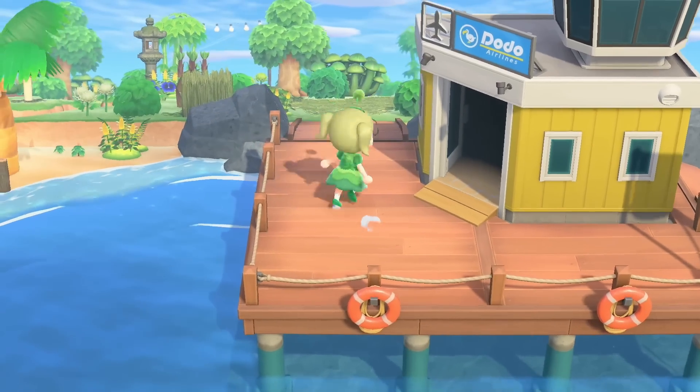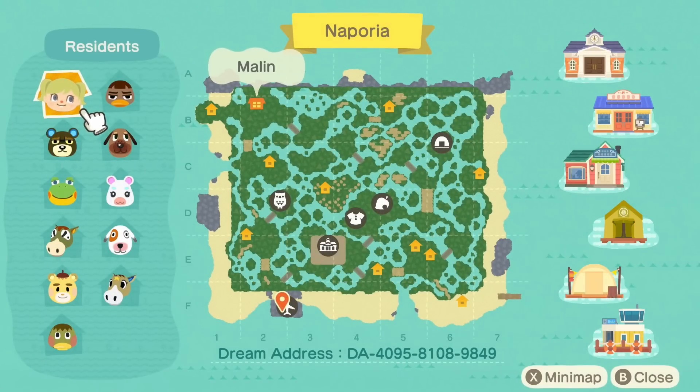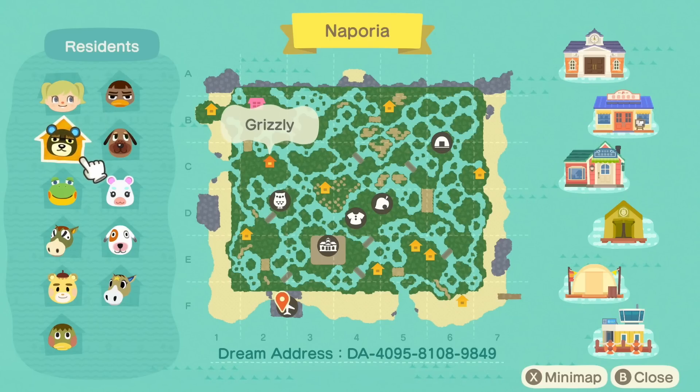Here we are! Before we take a look around, I'll show you the map and explain a few things. This is the map — it's quite something. As you might notice right from the start, there are no cliffs on this island, which was actually kind of the challenge for me. No cliffs but tons and tons of water escaping, and this is kind of what we ended up with. The dream address is right there on screen if you want to visit yourself.